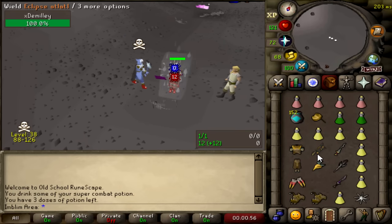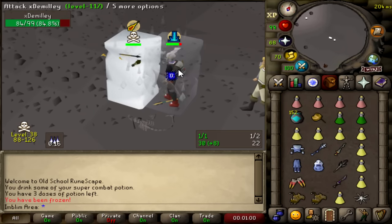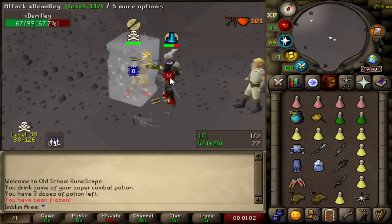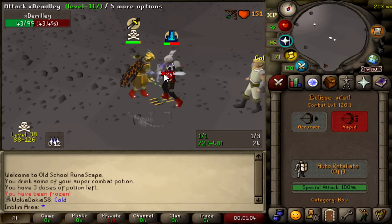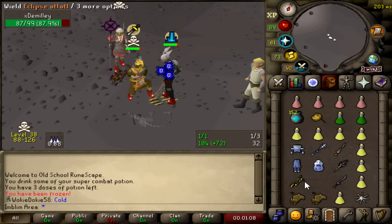All right, I'm just going to attack this guy. He's one of those guys who's literally unskulled PK-ing in the big 24-7. He's dead already. Come on, claws. Okay, never mind — they hit zeros.